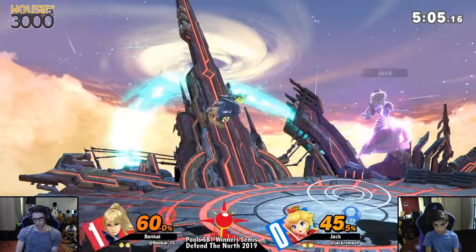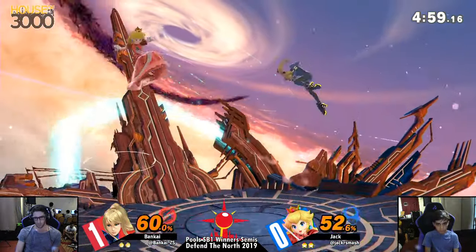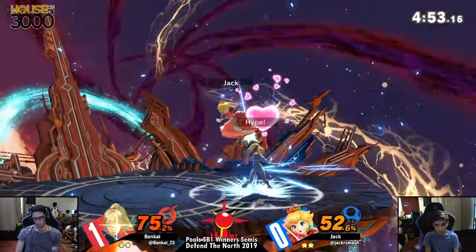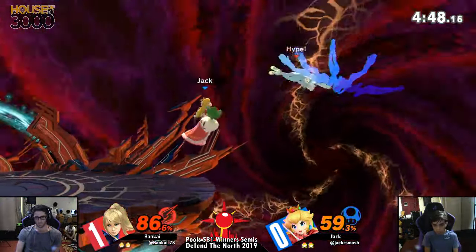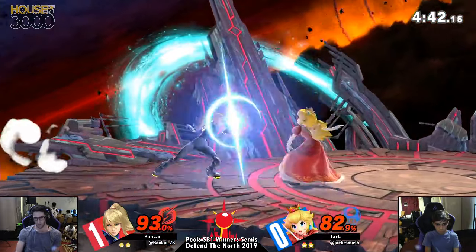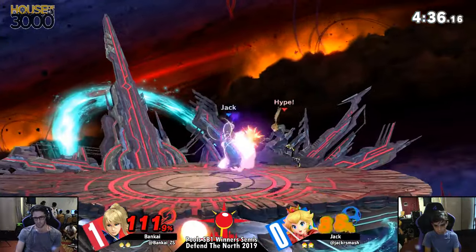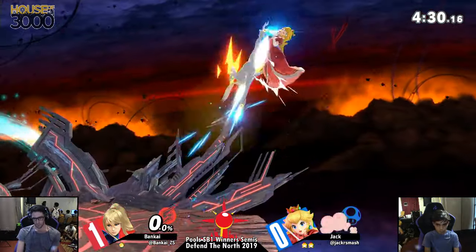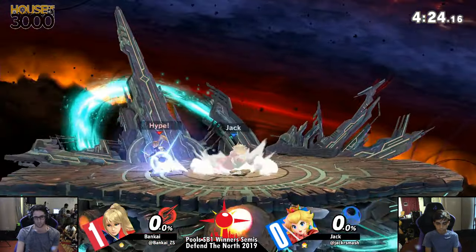And now we have Jack finally getting into stride a little bit — still a basically even game. No punish coming off the grab. The tether grabs — yes, that's a tether grab. Jack going into full stride, finally getting something going. That's when he gets dangerous. Whenever Jack gets these turnips going, that's when he starts to get into full advantage. Up smash — yeah, that move has like no lag.